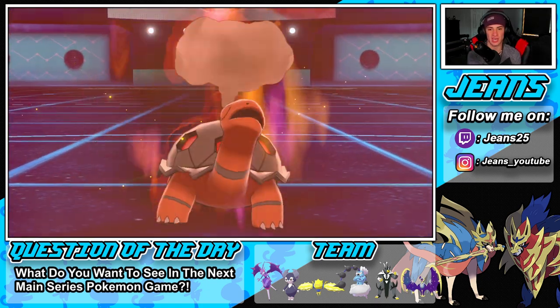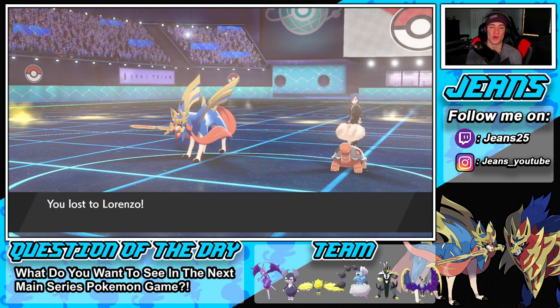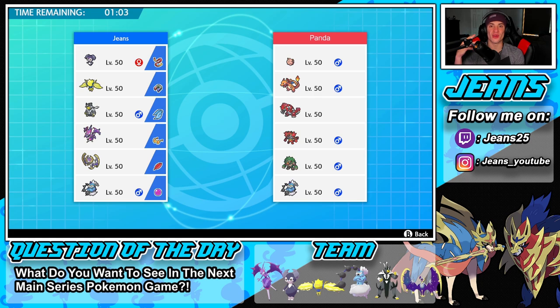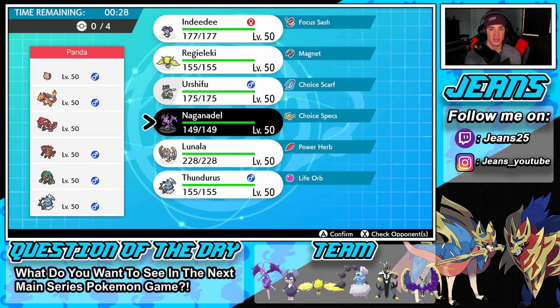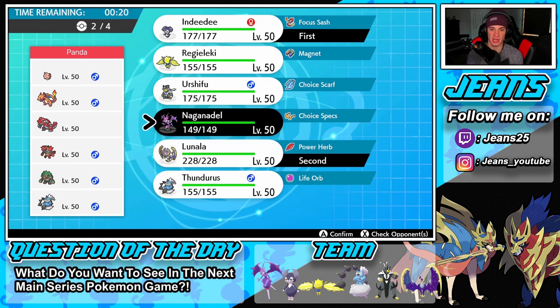Now we go into Battle 3 looking for that winning record — going up against a drought team with Groudon and Charizard, plus Clefairy for support, Incineroar, Rillaboom, and Thundurus in the back. Charizard probably has Life Orb, Incineroar likely has a berry. For my leads, I want to bring Lunala — Indeedy's Follow Me so you can't Fake Out me — and Thundurus since he can't be hit by Groudon's Ground moves.